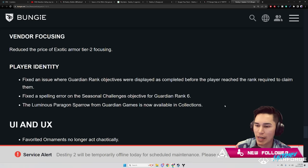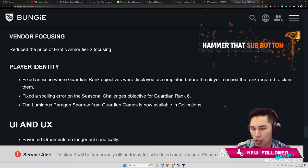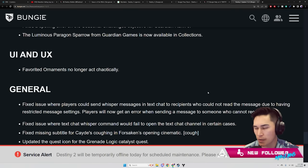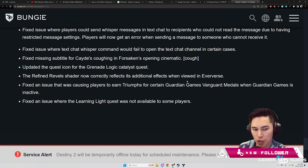Player Identity: fix an issue where Guardian Rank objectives were displayed as completed before the player reached the rank required to claim them. Fixed a spelling error on a seasonal challenge objective for Guardian Rank 6. The Luminous Paragon Sparrow from Guardian Games is now available in Collections.